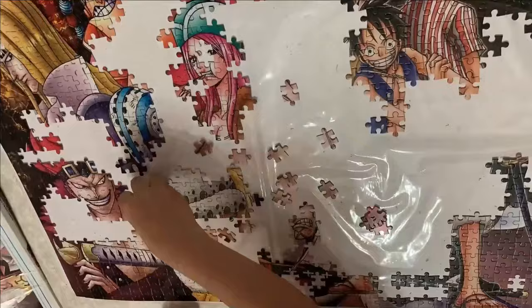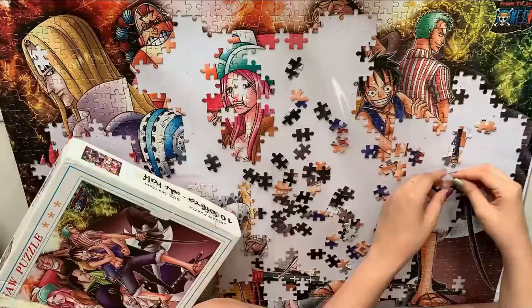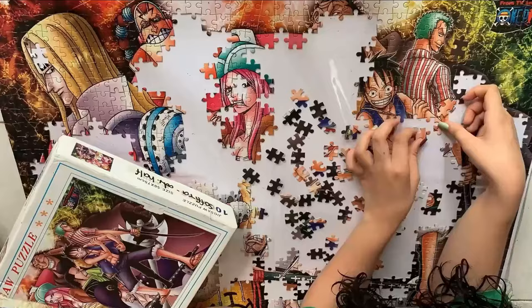Next is Eustass Kid, Captain of the Kid Pirates. His Devil Fruit is a Paramecia-type that manipulates magnetic forces.